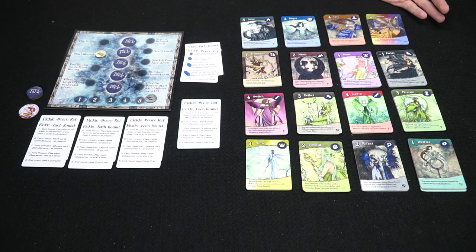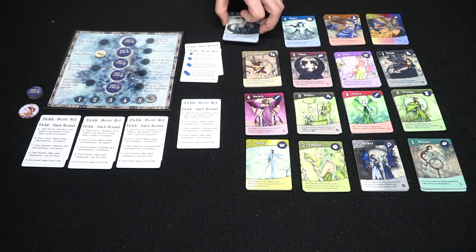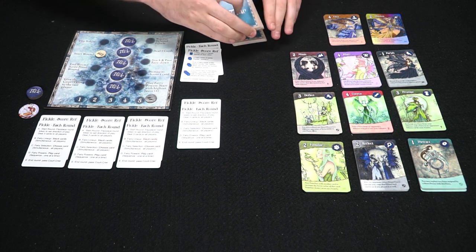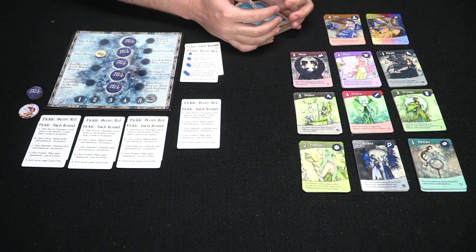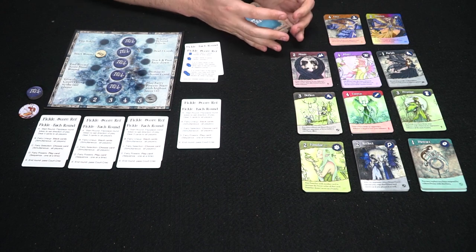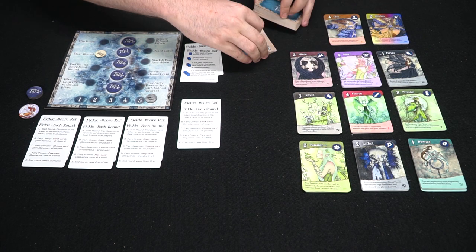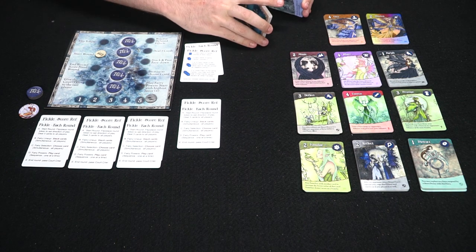Now let's show you how to play the game. It can play up to five players and plays the same regardless of player count. Choose five fairy decks and get them together. You can choose any ones you want, or use the game's pre-constructed decks already set up — those work for beginners or experienced players alike. The rest of the unused fairy decks are set aside. Shuffle your chosen decks together to make one deck for this specific game. You can play multiple games, best two out of three, or simply play so the person with the most points at the end is the winner.